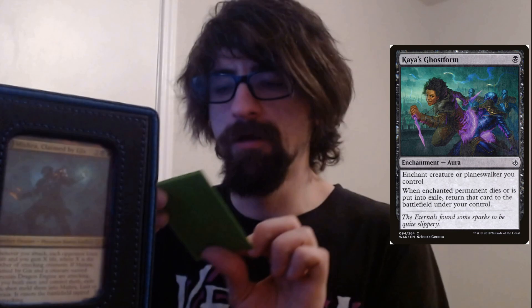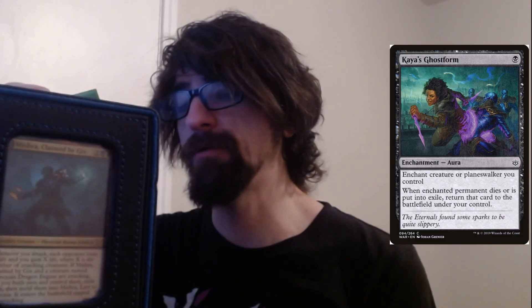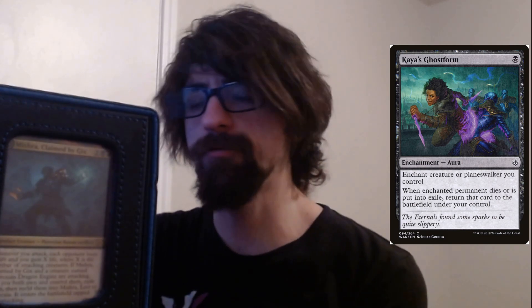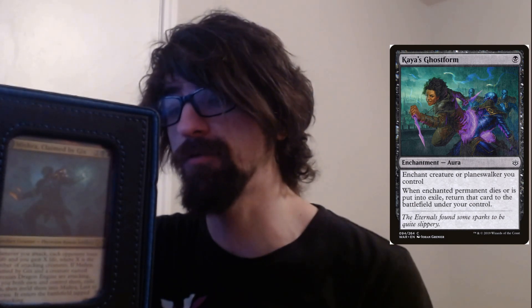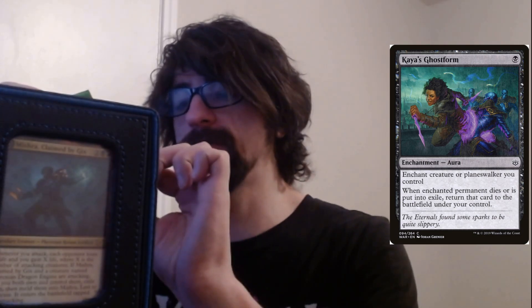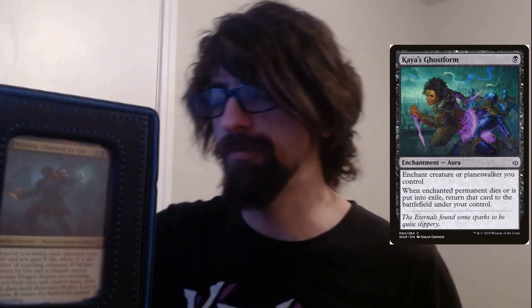Ghostform — a one-cost enchantment aura. The enchanted creature or planeswalker you control: whenever the enchanted permanent dies or is put into exile, return that card to the battlefield under your control next turn. Always ways to protect yourself.